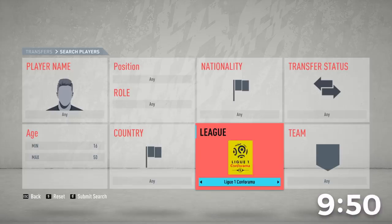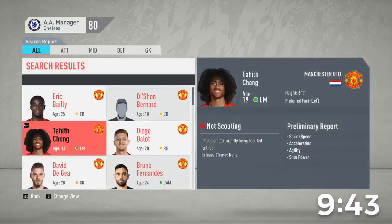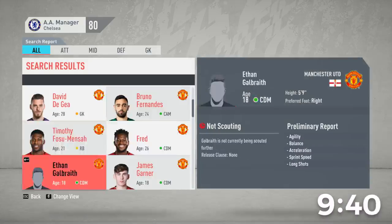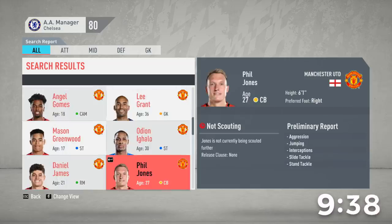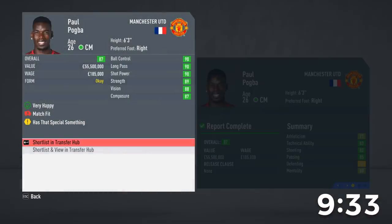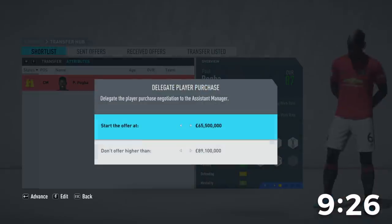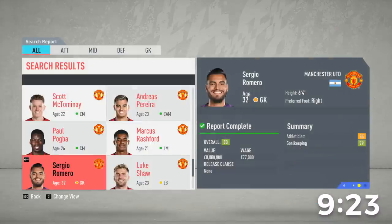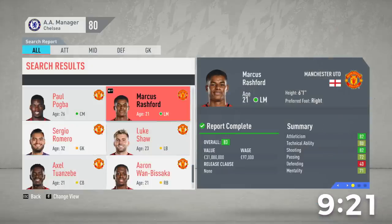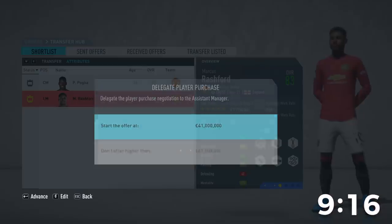I have no idea who I want to sign. Let's look at the Premier League and sign some players from Manchester United. We have Bruno Fernandez who just signed so we can't go for him. Let's just sign Pogba right away — approach to buy, boom, first one done. And Rashford — sure, we'll take him as well.